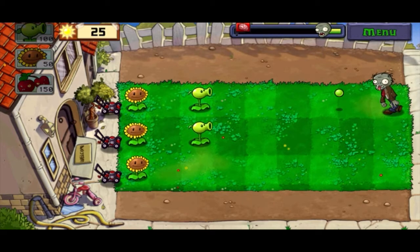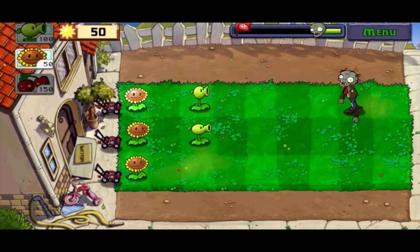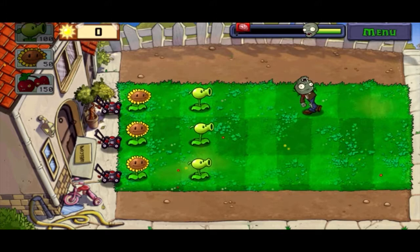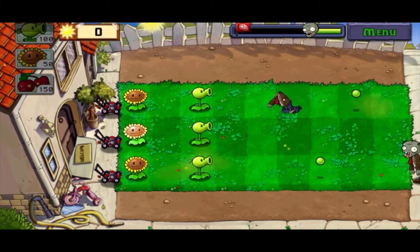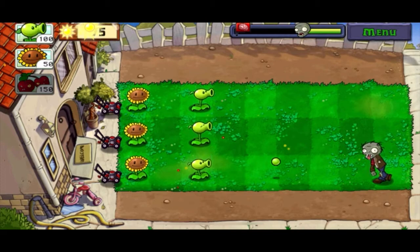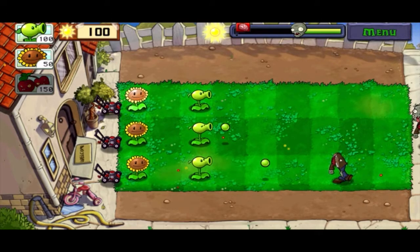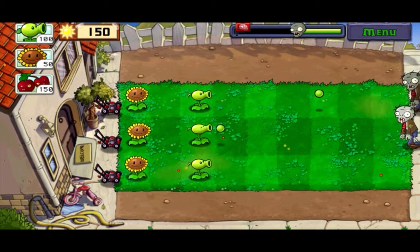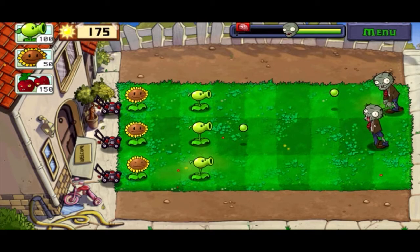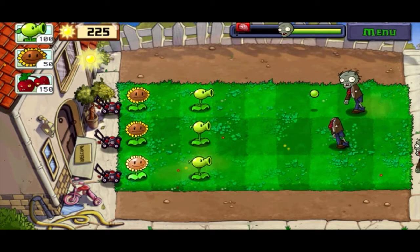For now I'm just going to get some more Peashooters down. I'm debating on whether I want a second row of Sunflowers — I think we'll be okay for this level since we're only dealing with three rows. I would also like to note that this tutorial and tips are for beginners, as I am a beginner myself. So if you are an expert in video games, you will be fine. But this is here if you need it and for personal documentation purposes — and also, it's just fun to play. This game is fun to play.